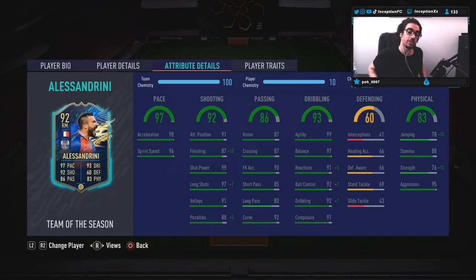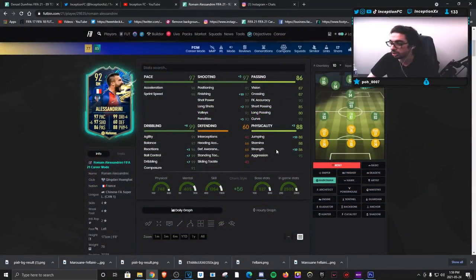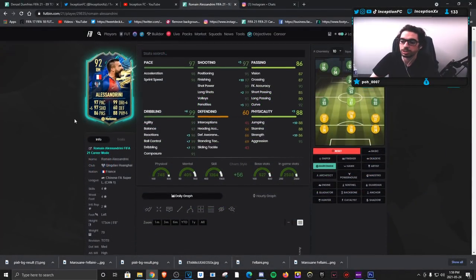Base card stats for passing are also very good for Alessandrini, especially using both feet since he has a four star weak foot. Defensive stats are obviously non-existent on the card. He's got 88 stamina — for nowadays cards that have like 92 as a cutoff, 88 is still usable and shouldn't be a huge issue. He's got 95 aggression to work with, and the Marksman will also be boosting his jumping and strength: 86 for strength and 88 for jumping.